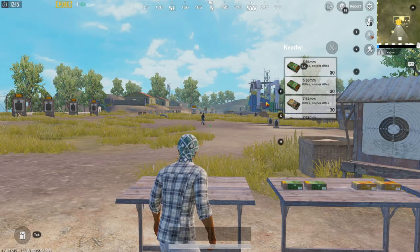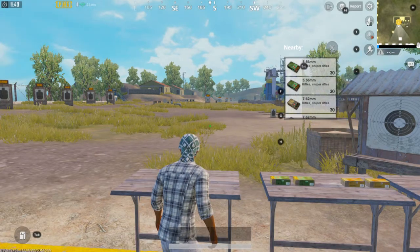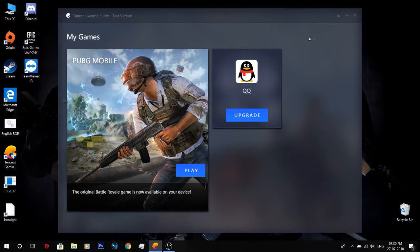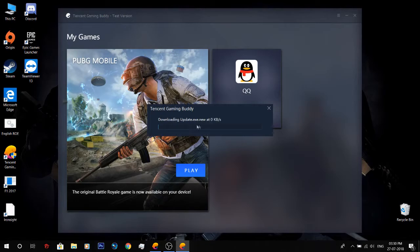In order to fix this problem, you have to close the game, go to Tencent Gaming Buddy, click on settings, and then click on update. Once the update is completed, open the game once again.